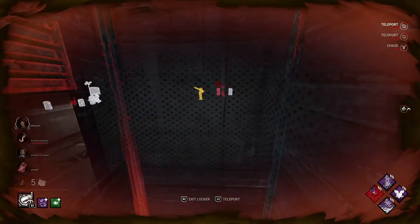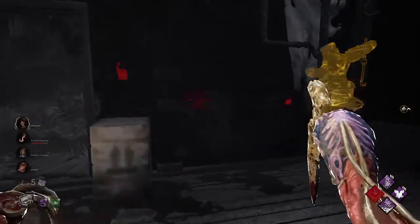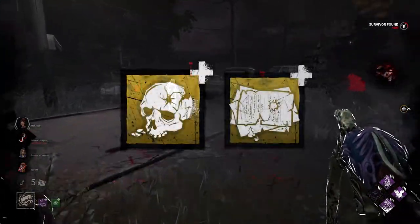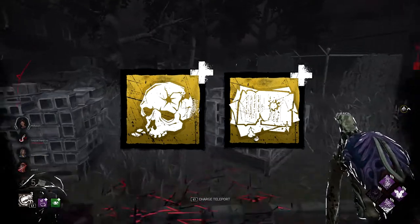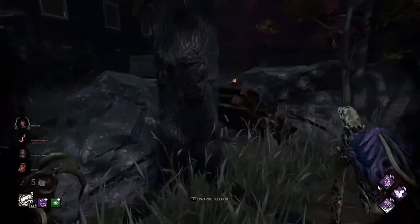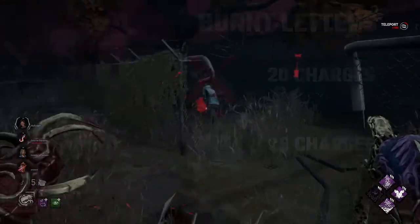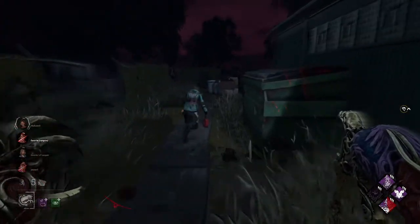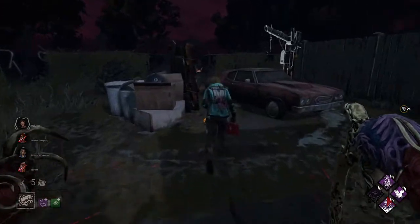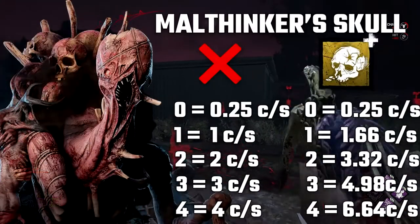The Dredge has three types of add-ons. The first type increases the number of charges you get for nightfall. For this type, there are only two really good add-ons: Malingerer Skull and Burnt Letters. Burnt Letters increases the charges when you hit a survivor — without an add-on you get 20 charges for a hit; with Burnt Letters it becomes 25 charges.